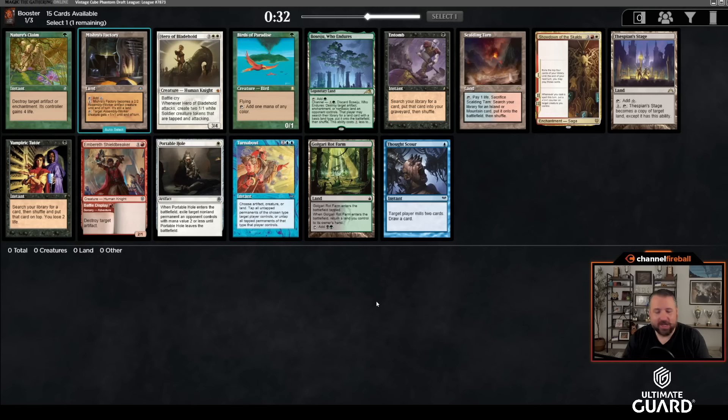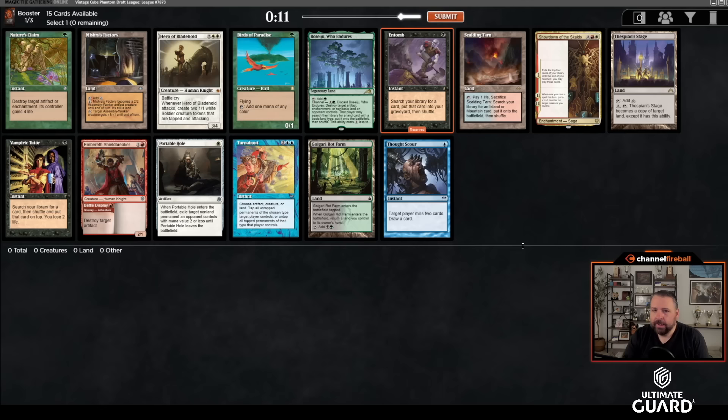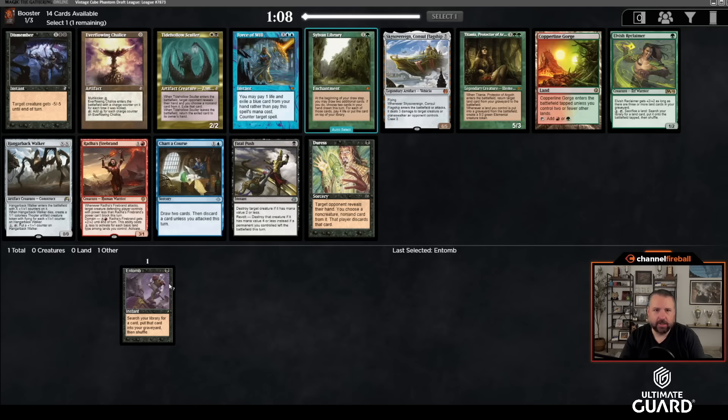Welcome to another Vintage Cube draft. We're in a Vintage Cube draft league and we've opened an Entomb — you'd never hate to see that. I like Vampiric Tutor to go with Entomb, but Entomb is in the top five black cards, closer to the top than the bottom. It's competing with Demonic Tutor, Orcish Bowmasters, Thoughtseize, DT, then Entomb. Animate Dead also probably rounds out the top five, so we're starting with Entomb, probably not wheeling anything.